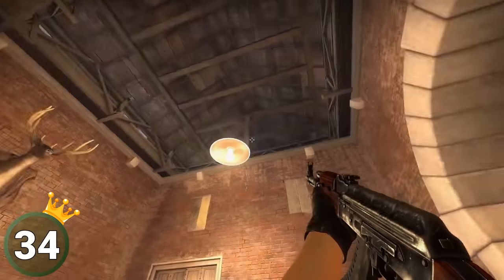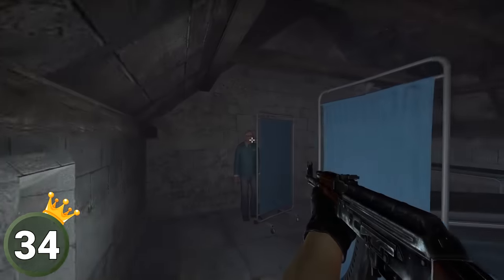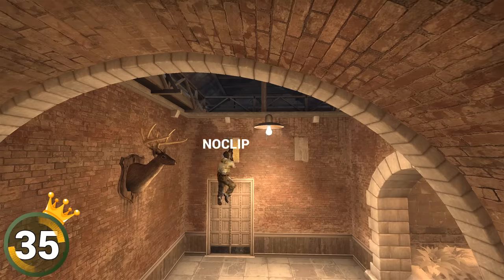On the new wingman map Ravine, there's a man who looks similar to Dr. Isaac Kleiner from Half-Life, and if you get too close to him, he just dies. You can only get there when no-clipping though, so without cheats, Kleiner is kind of safe.